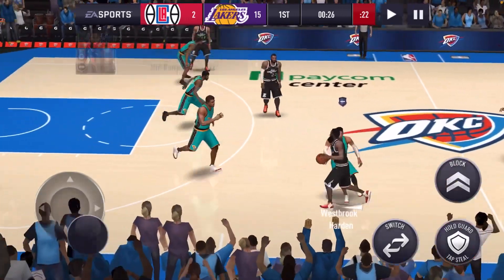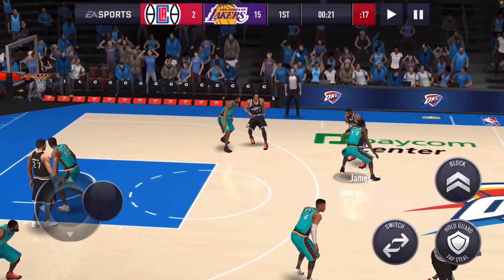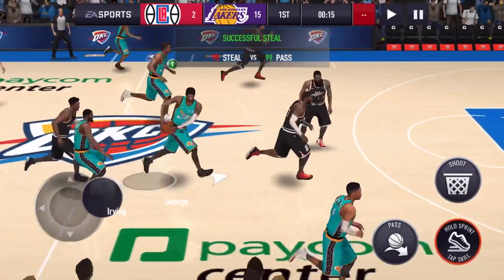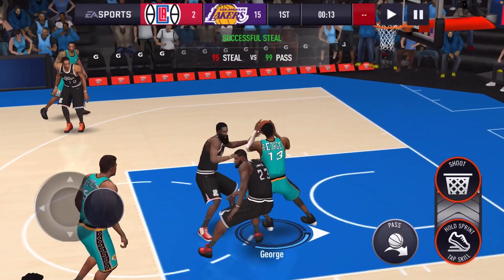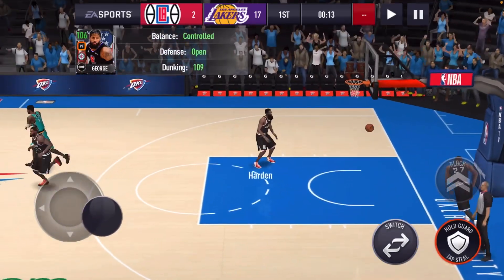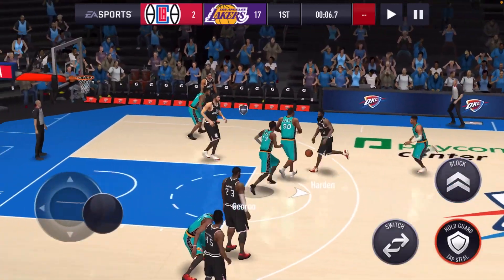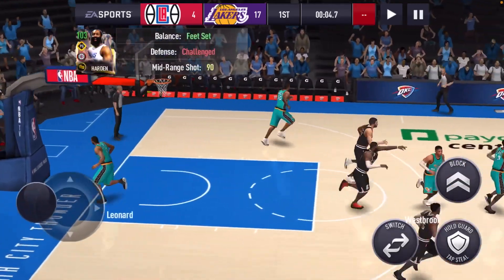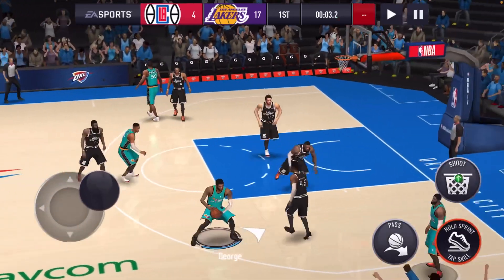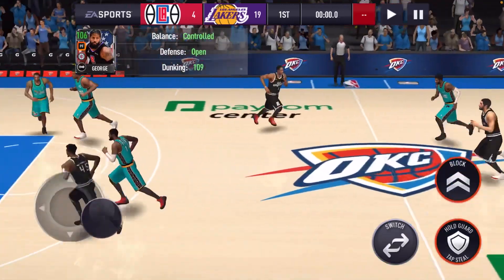James Harden taking it down the court. Trying to steal from Harden — no good on the steal. Good steal by Russell Westbrook. We give it back to George — to the paint — and Paul George is going to dunk it. Let's go, PG. He's going off this game, and I don't think PG has missed anything yet. James Harden going for the midrange — he made it. Paul George dunking it again. Let's get it. Let's head into the next game.